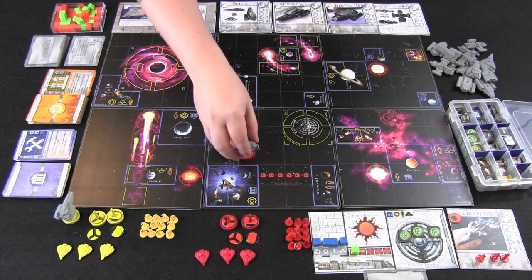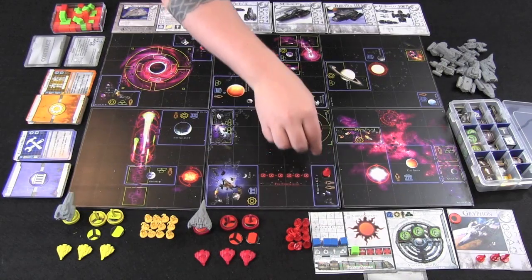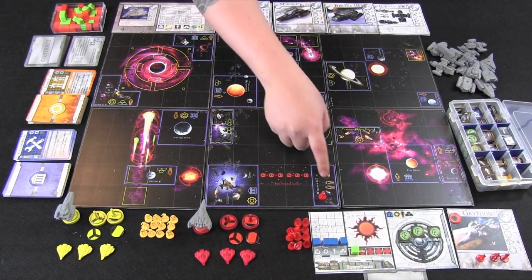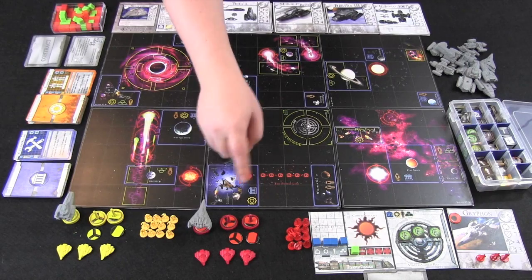Ships will always be in an individual space, while crew will be in — if they're in a location — a blue area. So crew is typically in both of these spots, or in all four.